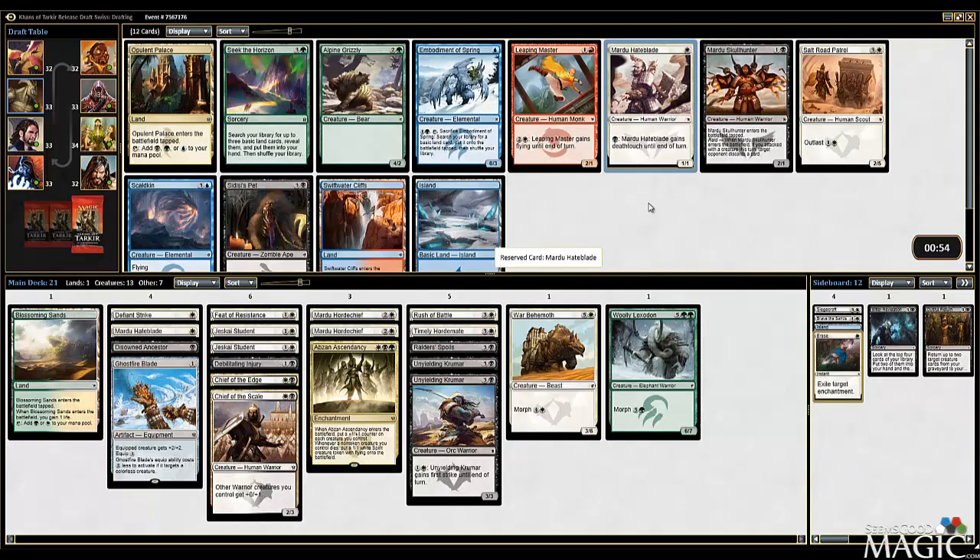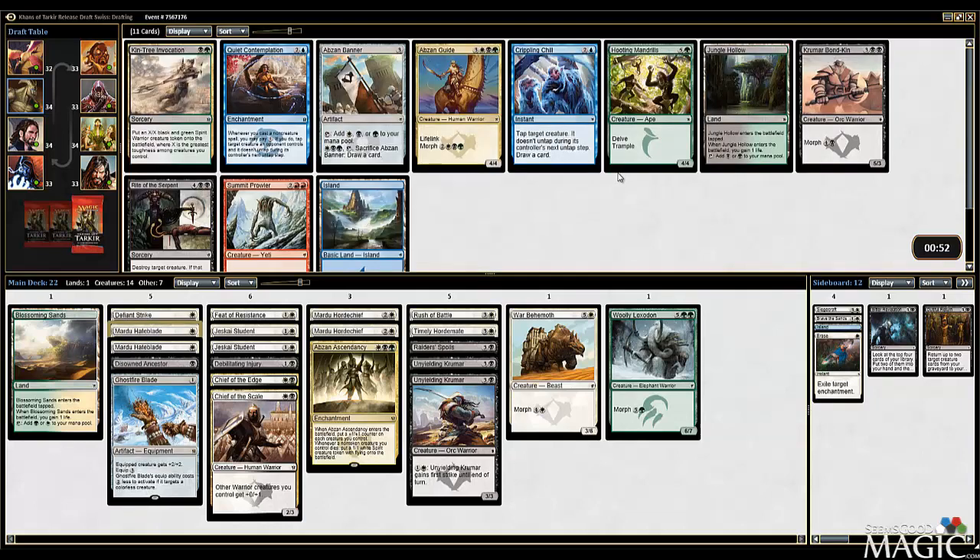Hate Blade number two seems fine. Pet is not a Warrior. Skull Hunter - because I don't have any removal, I'm actually going to need the Death Touchers. As disappointing as that is, because I'd love to play the Skull Hunter, I think we gotta take the Hate Blade. I want some early beaters to go with our Lords. Abzan Guide seems pretty good. Jungle Hollow would give us some more fixing though. We're likely playing just one green card, probably not even the Lock Set if we can get enough picks. I'm going to take the Jungle Hollow and have all the green fixing we need. I like the Abzan Guide a lot, but I'm going to have to let it go.